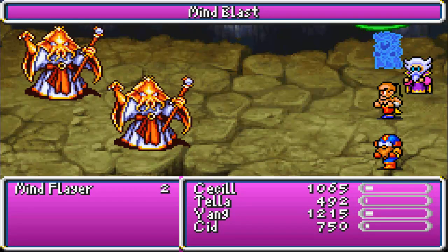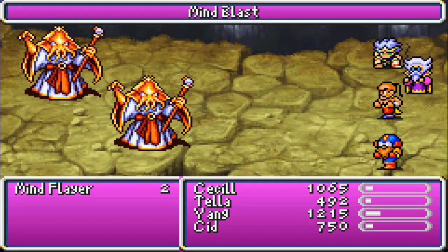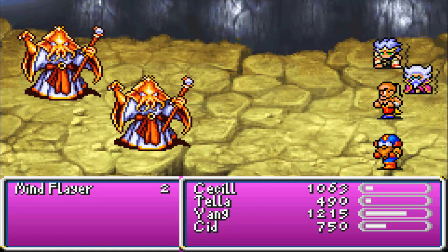We got new enemies — Mind Flayer. Wait, why Cecil? Wait, what are they doing? What the hell? Freaking assholes.